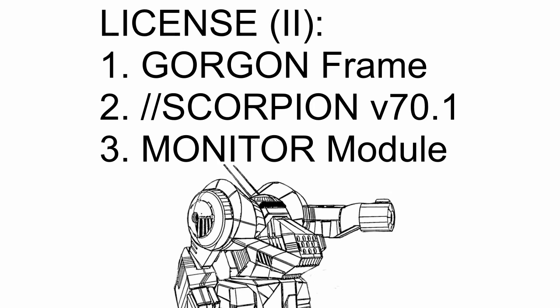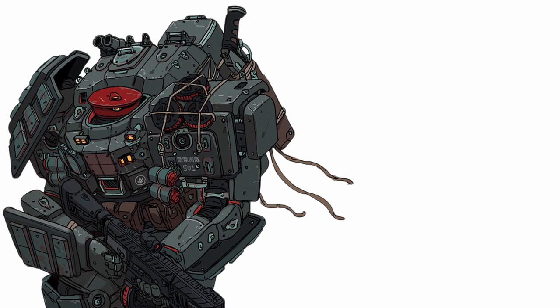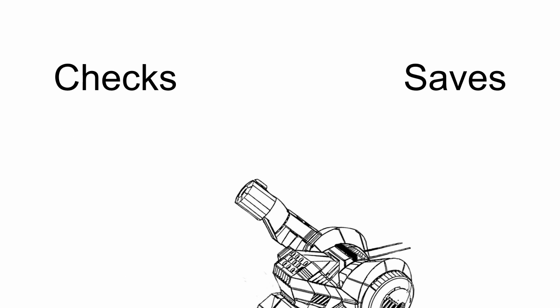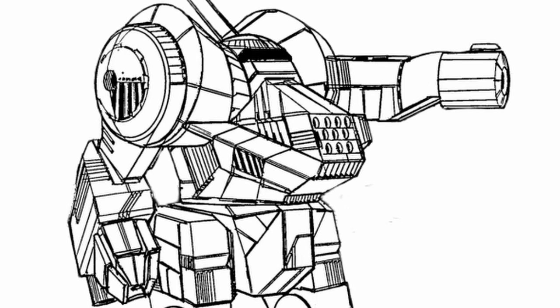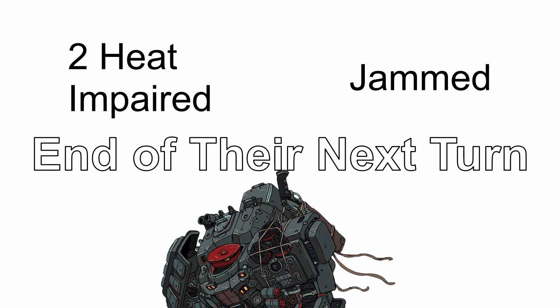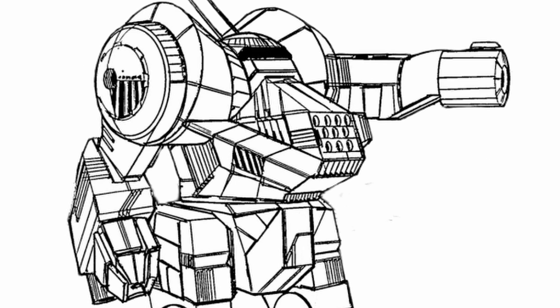In the second section, you get Scorpion version 70.1 and Monitor Module. Scorpion is a system made to counter tech actions. When a hostile character fails on a tech action against either you or your nearby allies, or when either you or your nearby allies succeed on a saving throw — that's both checks and saves to be clear — against a tech action, you may choose one of the following results for that attacker: make the attacker take two heat and be impaired until the end of their next turn, or make them jammed until the end of their next turn instead. While it relies on the enemy missing and you succeeding, it's going to serve as quite a devastating deterrent.